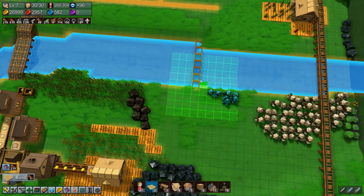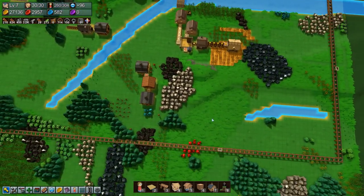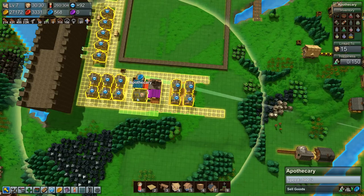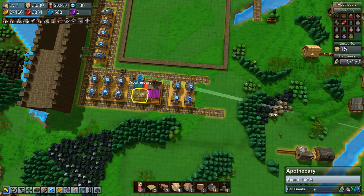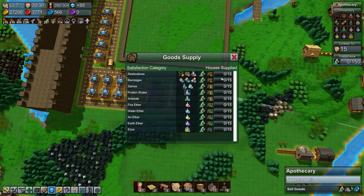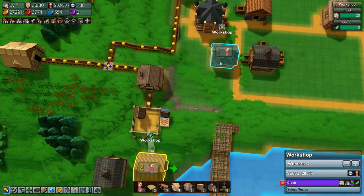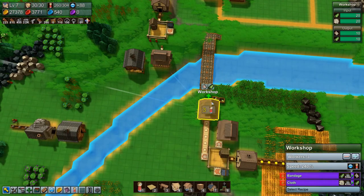Let's do a little bit of cleanup. Now what are we making that produces blue coins? We are producing blue coins — we're making bandages, right? But I guess we're not anymore; we're making cloth. We have 10 bandages in there.